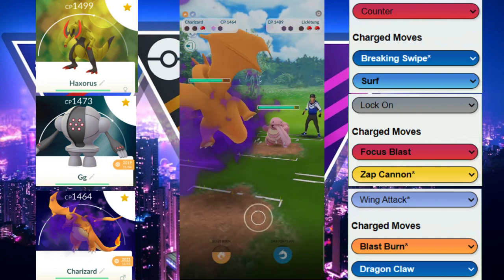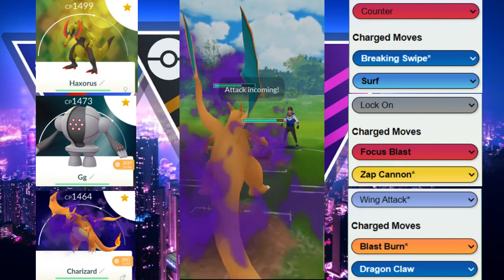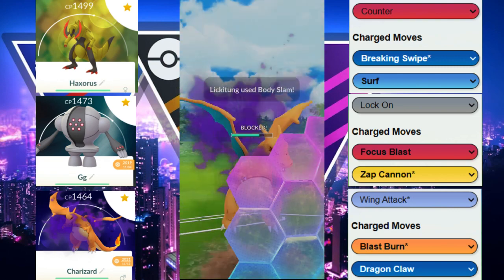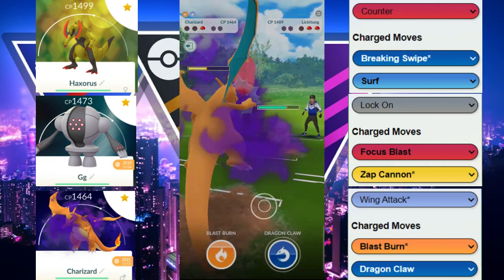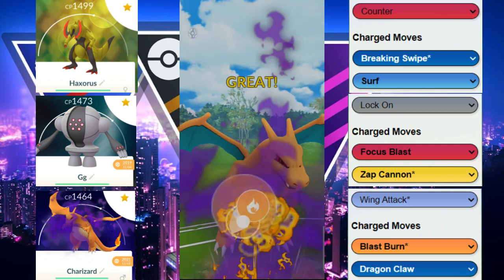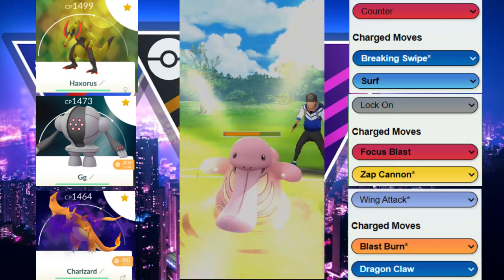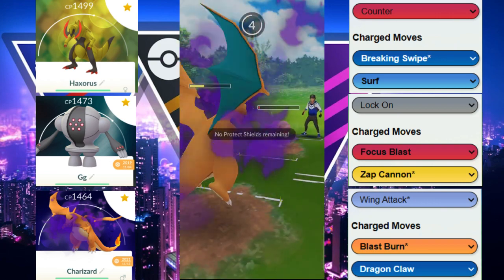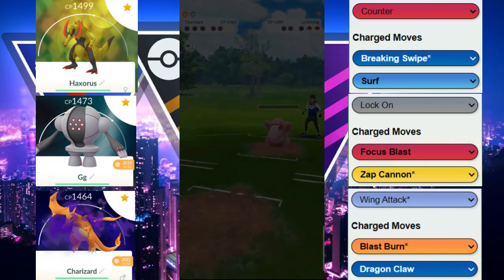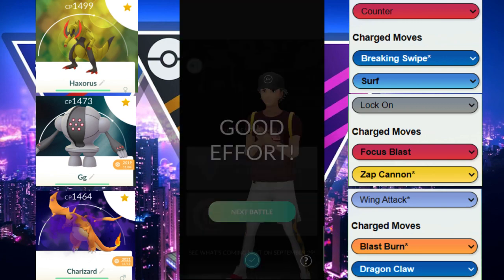We force the switch out. Our opponent ends up revealing that they have Lickitung in the back. Hopefully, with the shield advantage, it's enough. We do have two Blast Burns here. The first Blast Burn goes off but doesn't quite KO. They actually have a move ready right when we throw that move, so unfortunately we barely lose that game.